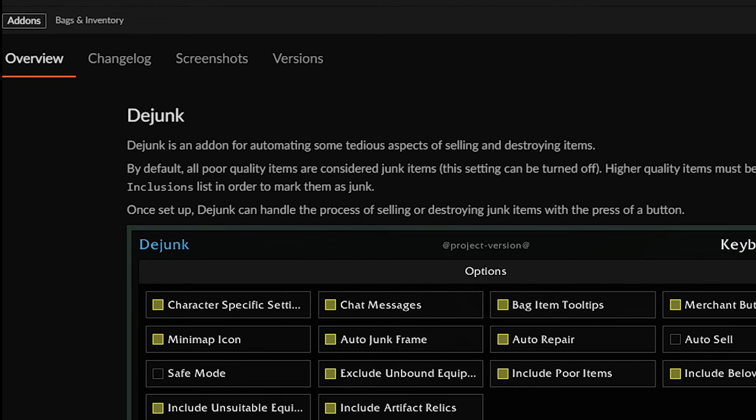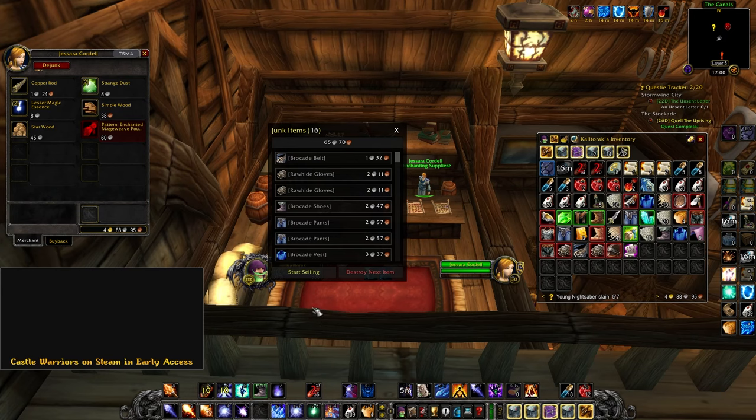D-Junk. Easy vendoring of greys. Just click this button, it'll display how much you are vendoring, and then it auto-vendors all of it.